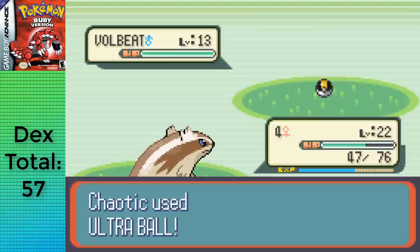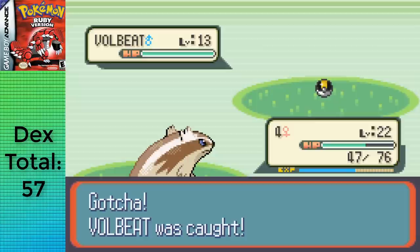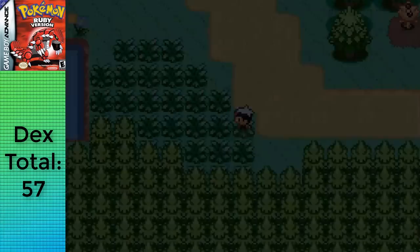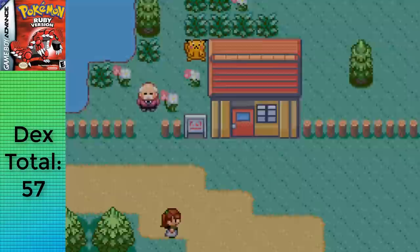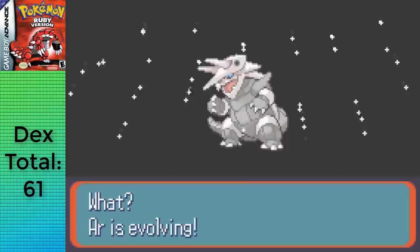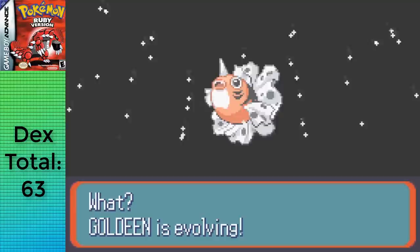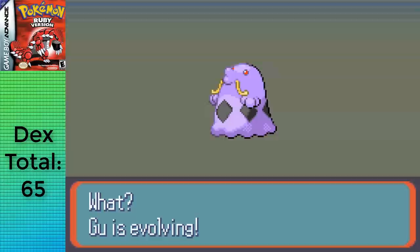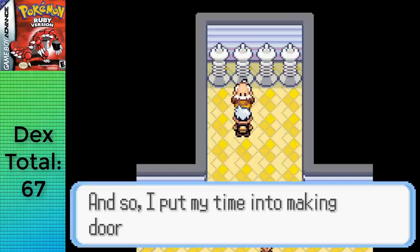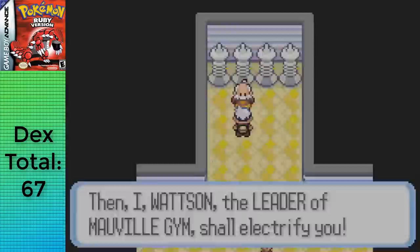After a few hours of biking and occasional fights, using the daycare deposit-bike-withdraw strategy, I evolved: Geodude into Graveler at level 25, Golbat into Crobat at level 23 with max happiness, Abra into Kadabra at level 16, Lairon into Aggron at level 42, Marill into Azumarill at level 18, Goldeen into Seaking at level 33, Oddish into Gloom at level 21, Gulpin into Swalot at level 26, Electrike into Manectric at level 26, and Magikarp into Gyarados at level 20. With a total of 67 Pokemon at a time of 19 hours and 51 minutes, I took on Watson and claimed the Dynamo Badge.